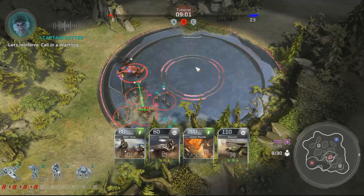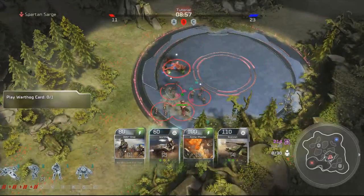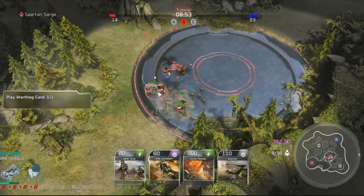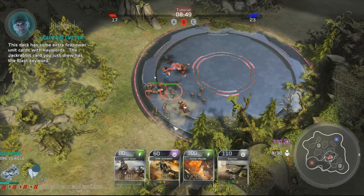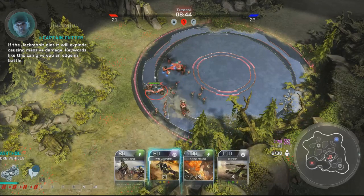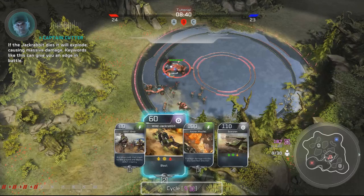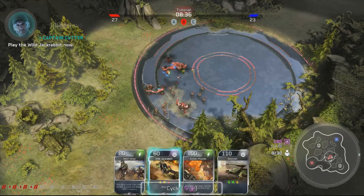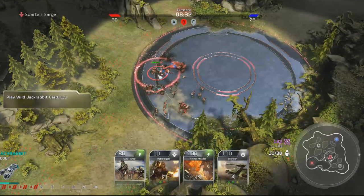Let's reinforce — call in a Warthog. This deck has some extra firepower. Unit cards with keywords: the Jackrabbit card you just drew has the blast keyword — if the Jackrabbit dies, it will explode causing massive damage. Keywords like this can give you an edge in battle. Play the Wild Jackrabbit now. Nice work!